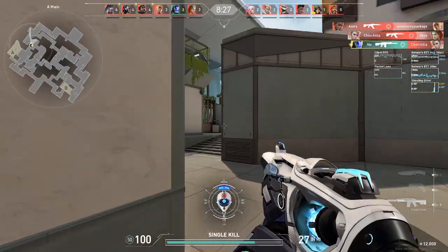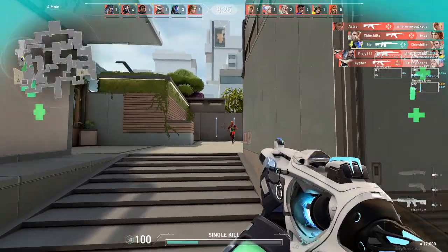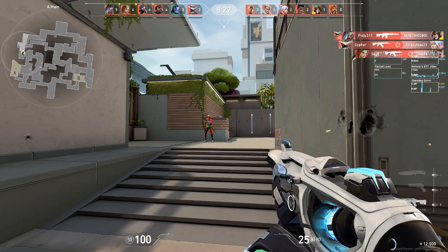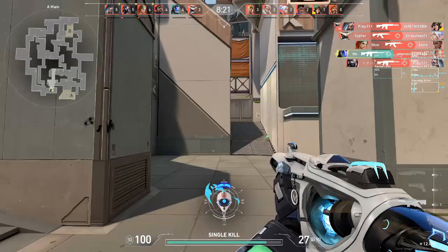The Poppinswing first involves baiting the enemy to hold their crosshair placement too close to the corner, then you wideswing, but instead of stopping to shoot, you keep swinging and only then finally stop to shoot.